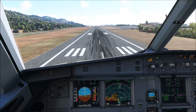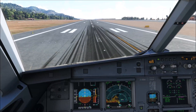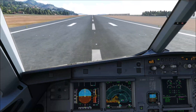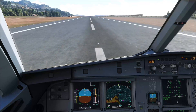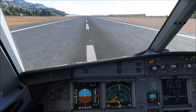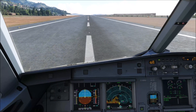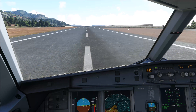40... 30... 20... retard. And here we are. For the purpose of the tutorial I am going to stop on the runway. When landing this on the line you will just continue straight ahead to the exit and then taxi to the right. Notice how the radio altimeter didn't give us any callout until eventually it started at 40 — that's because we are flying uphill.